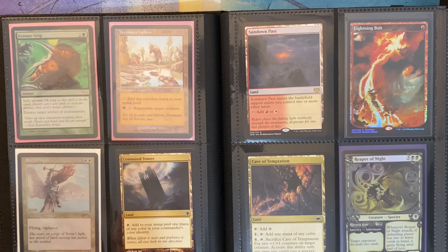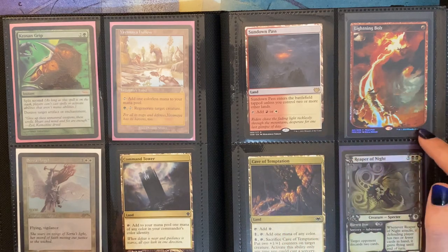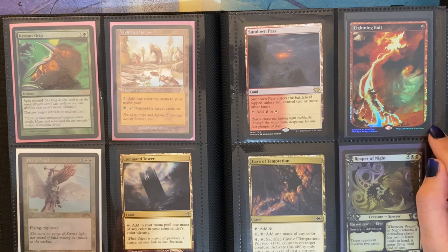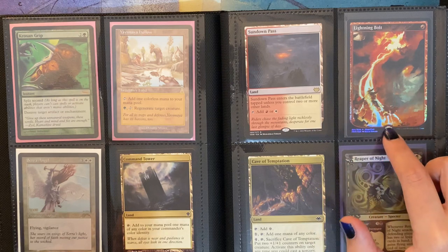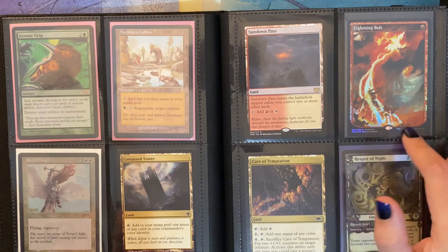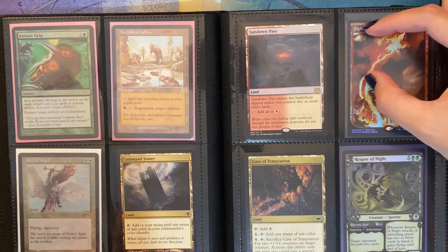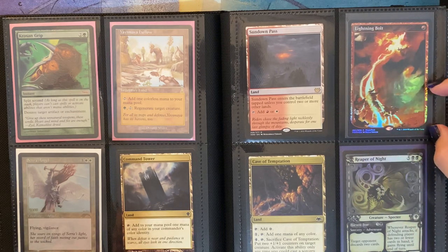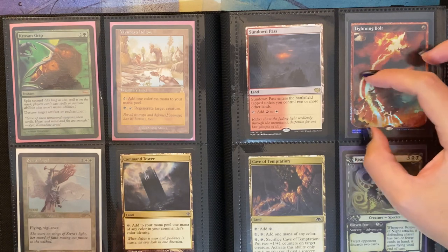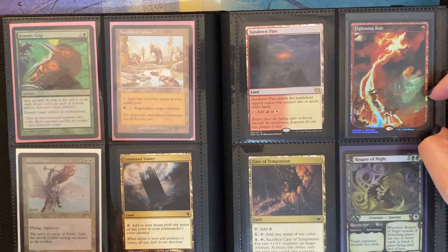Then I have another Command Tower, Sundown Pass, and a Magic Fest Lightning Bolt — Magic Fest is the new name for the Grand Prix. I don't really like the name Magic Fest, but who am I to judge. I really like this promo. What's cool is that they made this half and the other half of the card into playmats. When you put the two together, they make the full art, and that's pretty cool. I'm pretty sure I have the bottom half as the playmat somewhere.